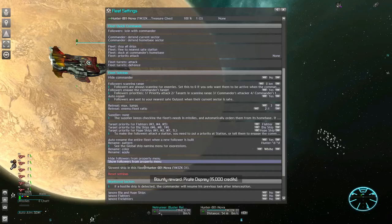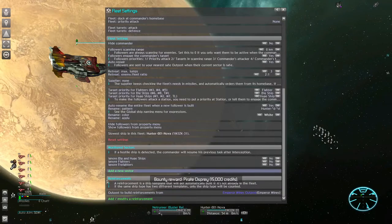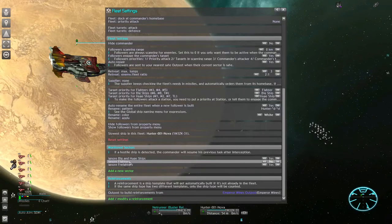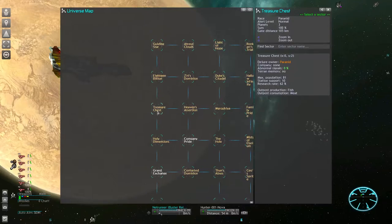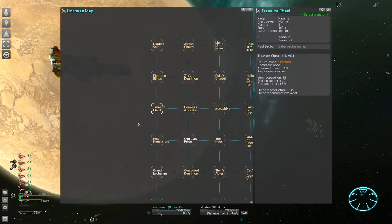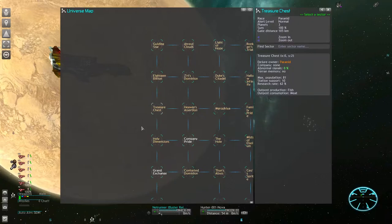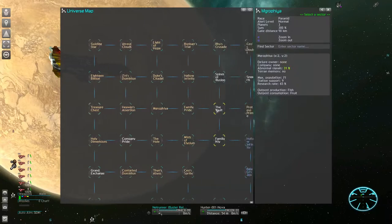Now we get to sector monitoring — this is an automatic response feature which works on a galaxy map level. You add sectors to this list and the commander will look for certain enemy ship classes. In this case we ignore big ships and freighters; we only want to check for enemy fighters. I recommend always giving your fleets very specific tasks — that's the only way to ensure they do their job effectively and don't get distracted. When adding sectors to the monitoring list, don't assign too many and take travel time into consideration. One fleet alone won't be able to keep the entire galaxy clean of pirate fighters.